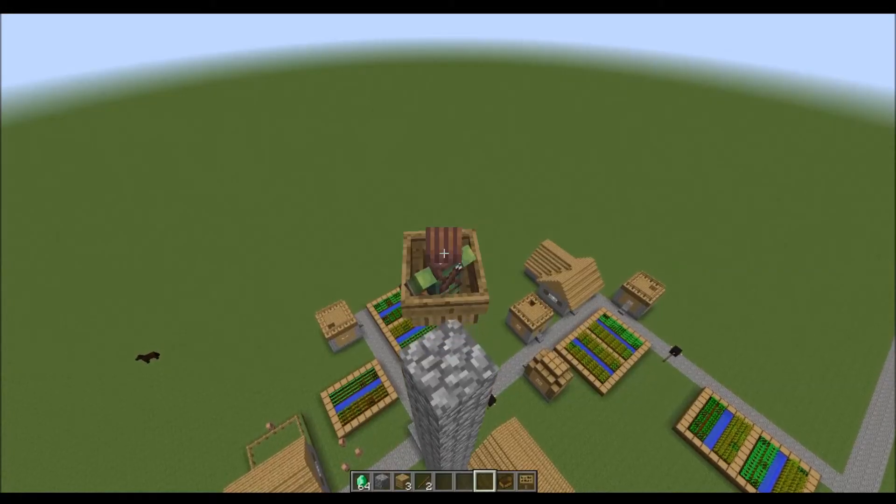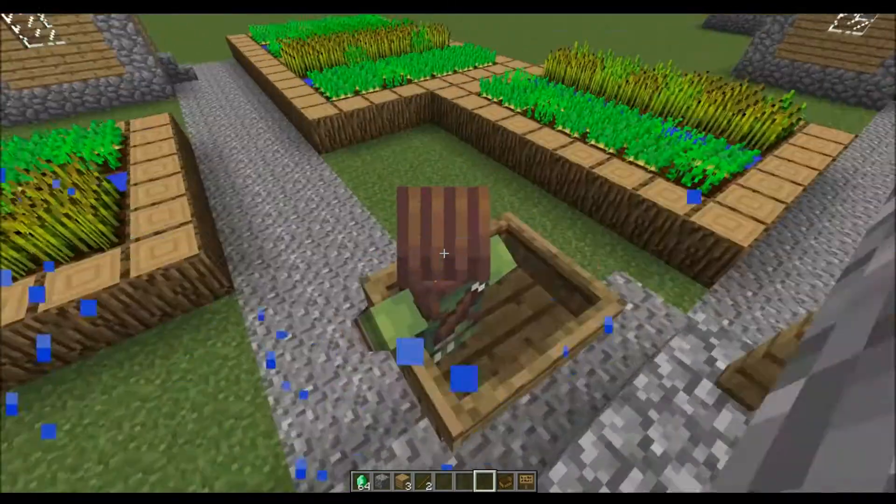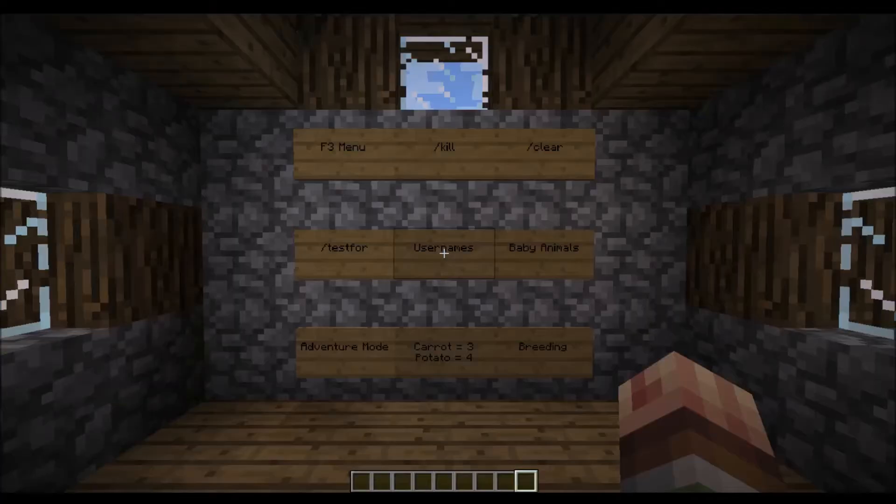Boats now break into sticks and planks when falling from a height that is greater than three blocks. A whole bunch of minor things that you'll have to check the wiki if you want to learn more about.